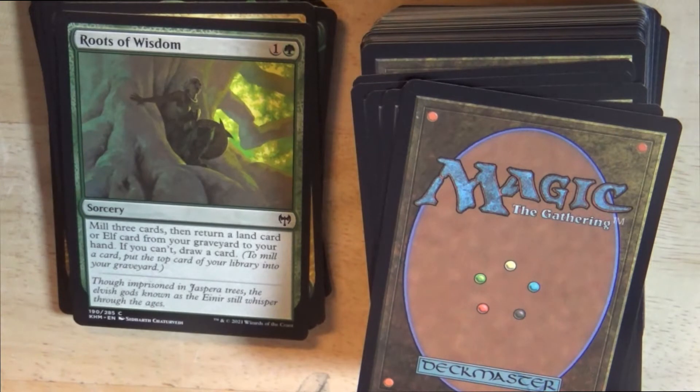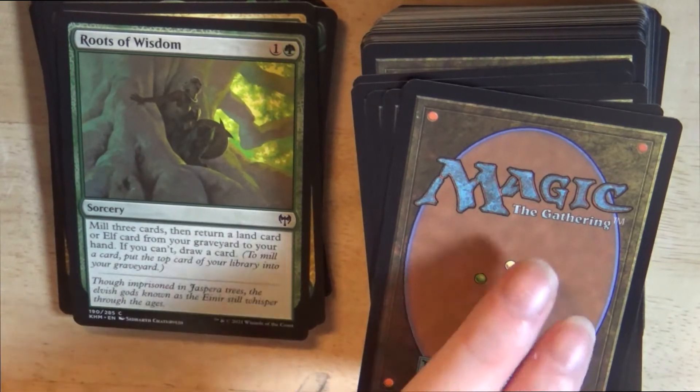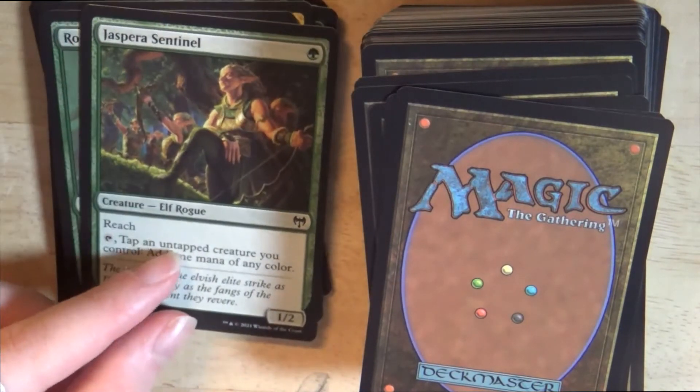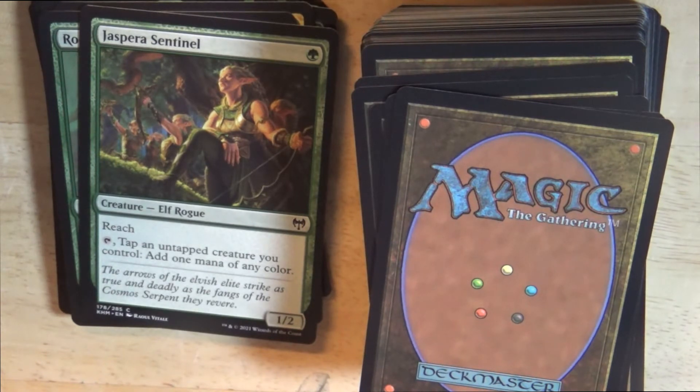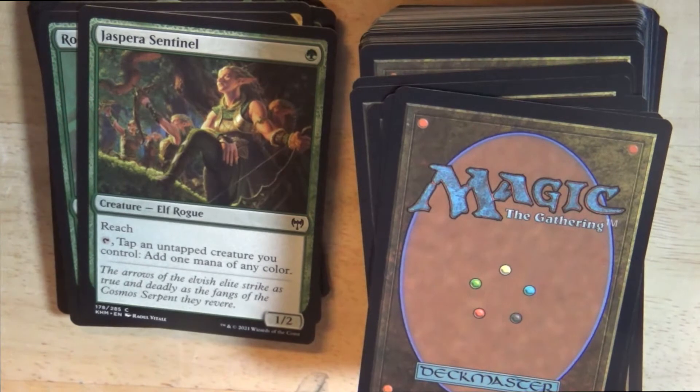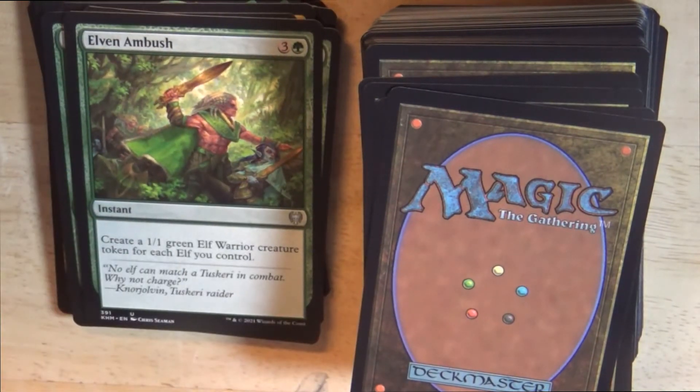I have a green sorcery: Roots of Wisdom. Mill 3 cards, then return a land card or Elf card from your graveyard to your hand. If you can't, draw a card — or mill a card, putting the top card of your library into your graveyard. Next is Jaspira Sentinel, a green elf rogue creature with reach. Tap effect: tap an untapped creature you control to add 1 mana of any color. It is a 1/2 creature. Then Elven Ambush, a green instant: create a 1/1 green elf warrior creature token for each elf you control.